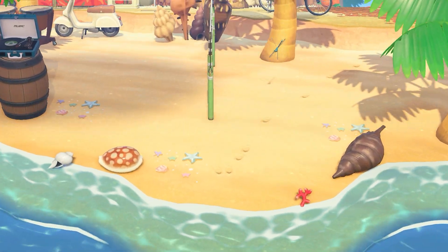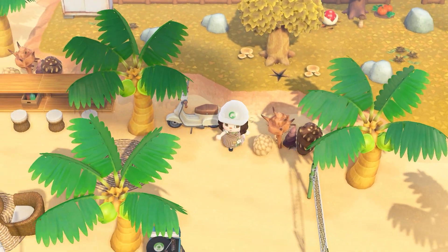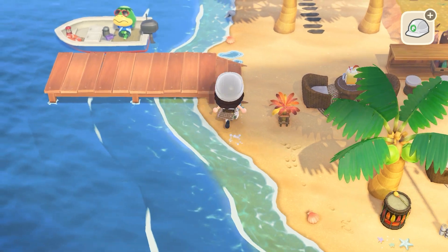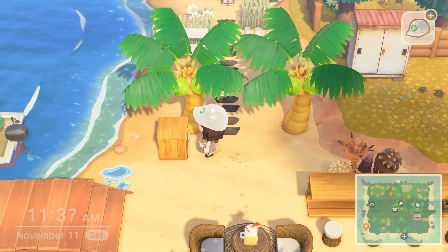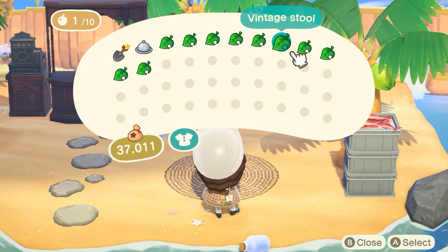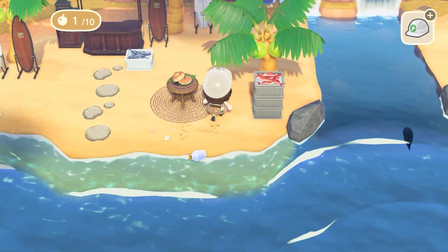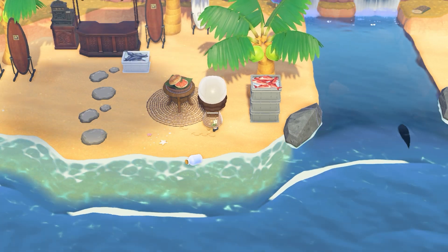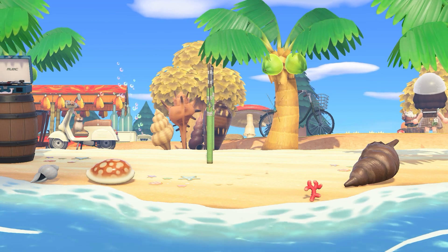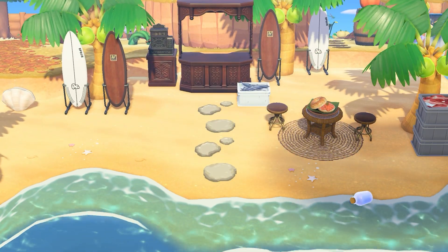Between the beach party and the surfboard rentals, I made a little area just for the volleyball net, decorated mildly with some shell items and a little record player. I knew I wanted to use the volleyball net because most beaches have one, so it made sense to put it near these beach-themed builds. I did lose the footage of me building the surfboard rentals, but it's pretty much just a covered counter, a register, and some surfboards with codes — very simple and easy to build.